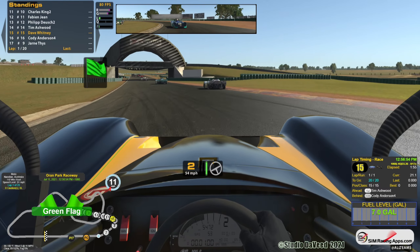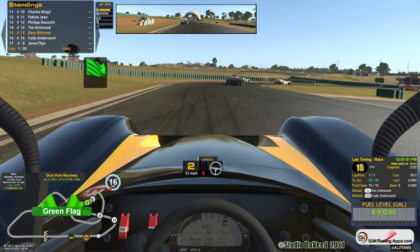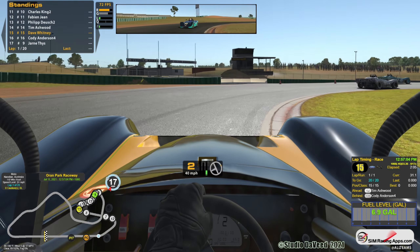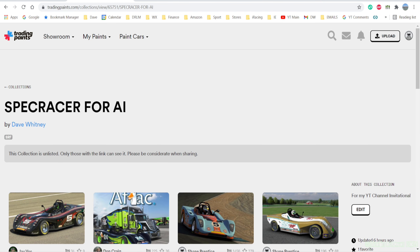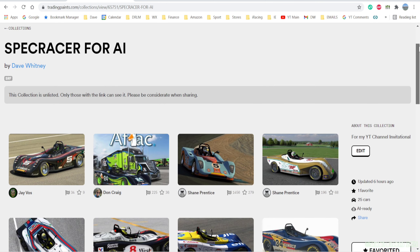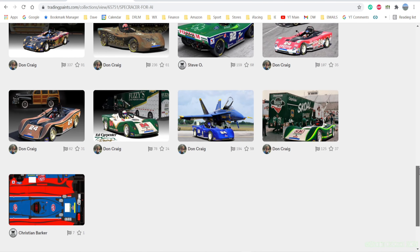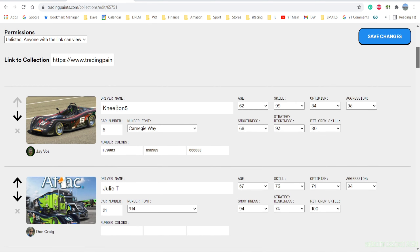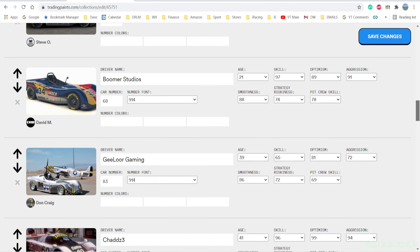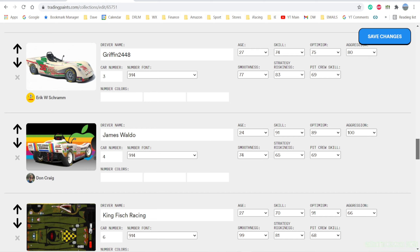In the video description and the first pinned comment will be all the numbers that have been pre-selected already. And instead of using that generic Crayola Crayon iRacing AI car paint jobs, we're going to use paint jobs that are put up on Trading Paints. I've created a link in that first pinned comment that takes you to the collection I've already built for this AI Series. What I need from you, the viewer, is what number you'd like on your car if it hasn't been taken, and what paint scheme you wish to run. You can select any car in my collection or any other paint job from the Spec Racer that's up on Trading Paints. Click on the picture of the paint job you want, copy that URL link, and post it in the comments below with your preferred number.